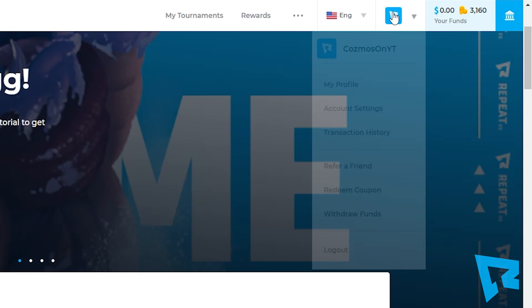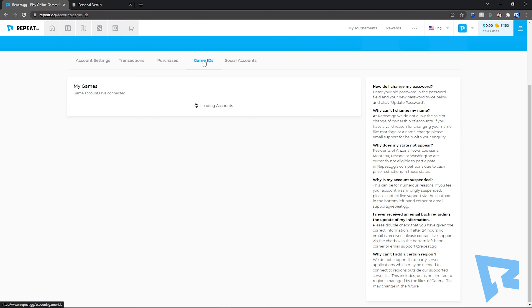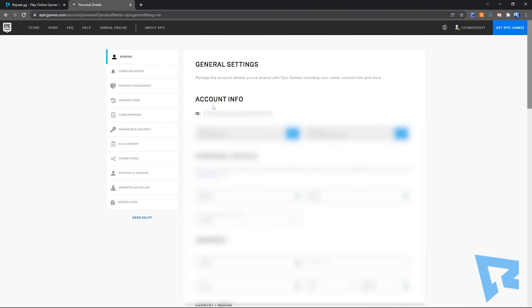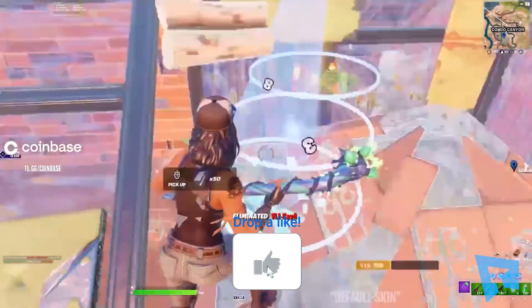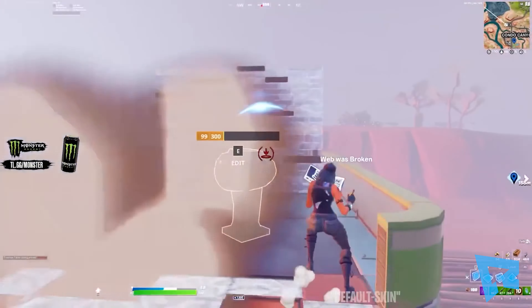To do this, click the repeat logo in the top right and then click settings. Once you're here, all you have to do is click the 'Game IDs' tab and then select 'Connect Accounts.' From there, click Fortnite and then click continue — because we've already turned the setting on in game — and it's going to give you a prompt telling you how you can easily connect your Fortnite account with repeat.gg. Follow those steps, copy your Fortnite ID into the box below, and then click connect. If it's successful it should say 'game connected,' and now we are ready to start earning money just by playing Fortnite.